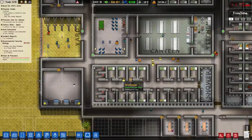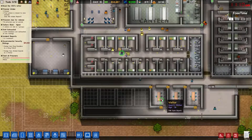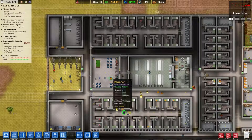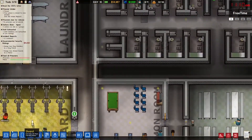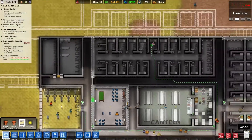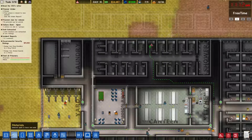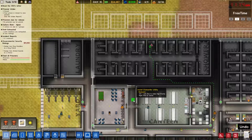We are going to go ahead and dismantle this here today. It does look like our prisoners are getting this visitation set up, so that's good. Let's go ahead and take that down — bulldoze. We can pretty much bulldoze that as well. Let's get rid of this.